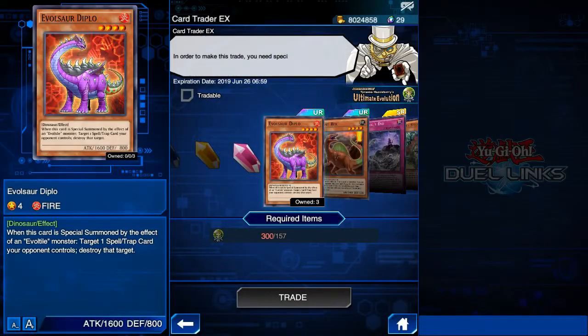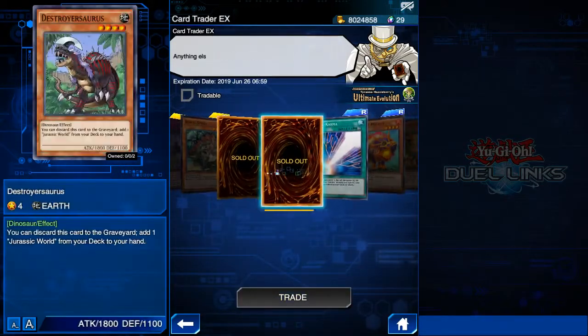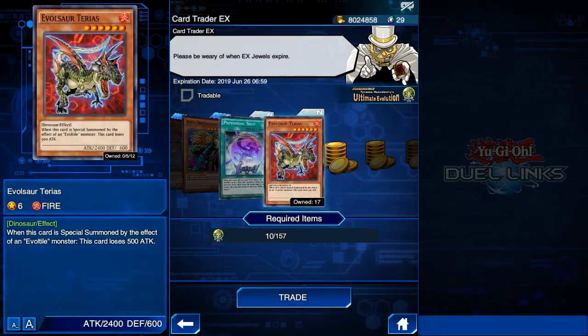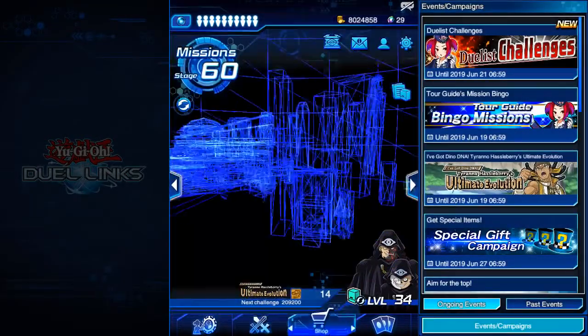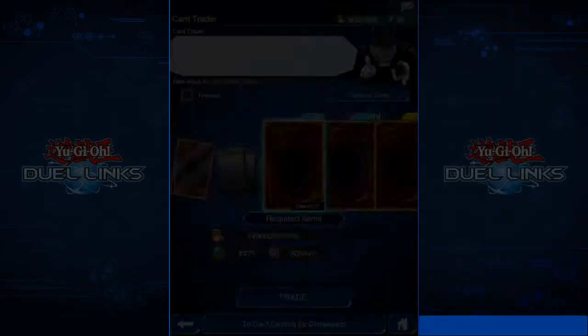We have two types of card traders in this game. The first one is Card Trader EX, and we'll be talking about this one today because it only appears during certain events, so its stock changes all the time. The regular card trader, which appears next to the shop, is here all the time and his stock is pretty consistent.